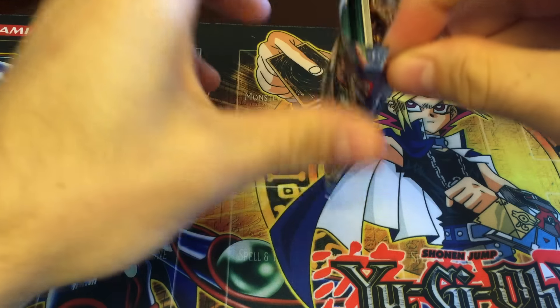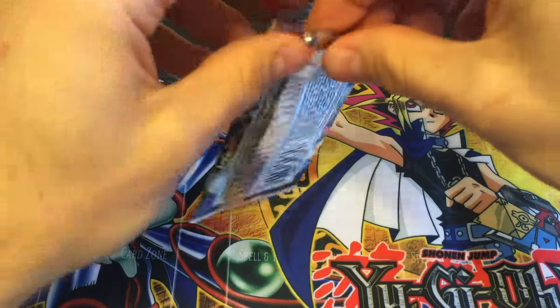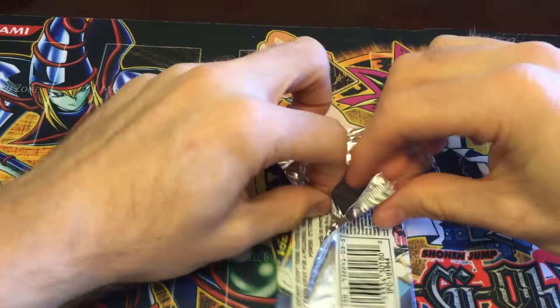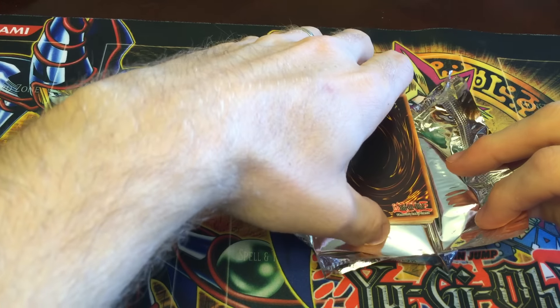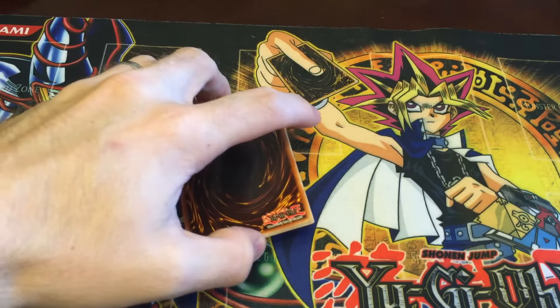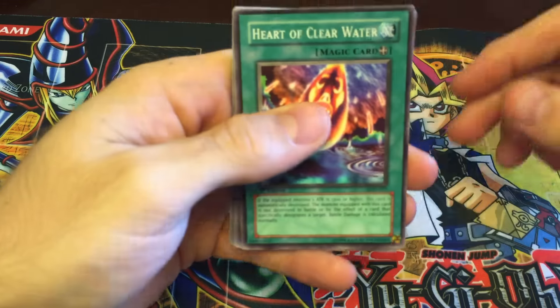Kind of hard to get these corners open. Don't want to damage the card in case it's something nice. This pack's got some cool stuff — Legacy of Darkness. It's got some great ultras and of course really nice secrets.